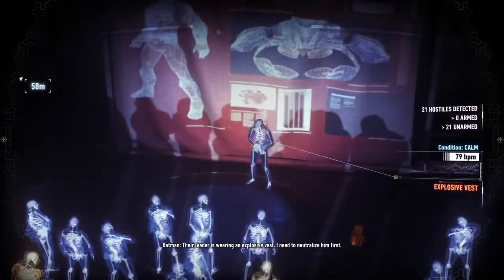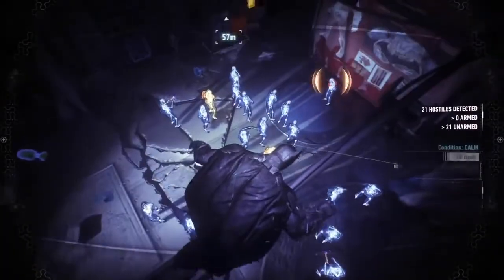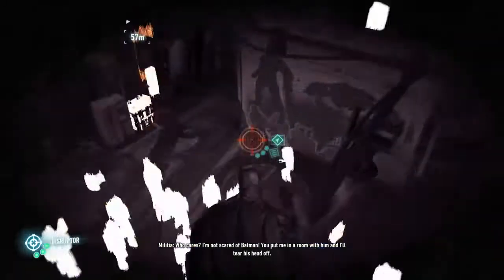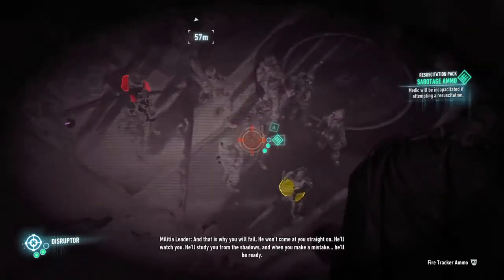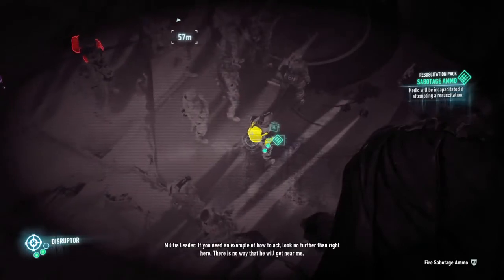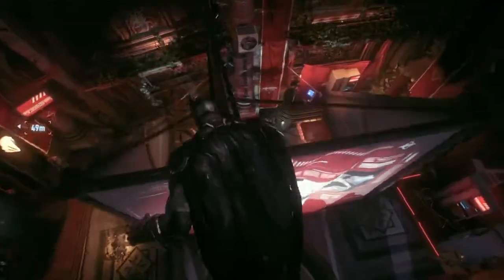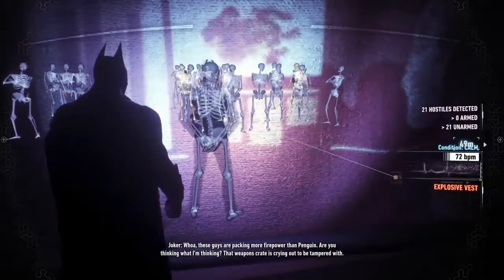'Their leader is wearing an explosive vest — I need to neutralize him first.' Please say my disruptor works, that would be pretty cool. It doesn't work on those. There's a guy with a gun. Military medic — oh yes, nice. 'They'll be incapacitated if they attempt to resurrect anybody.' I'm going to take out this dude. He's attacking with more firepower than Penguin. 'That weapons crate is crying out to be tagged.' Disarm explosive vest — alright.